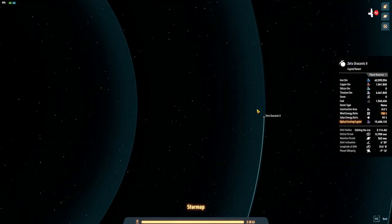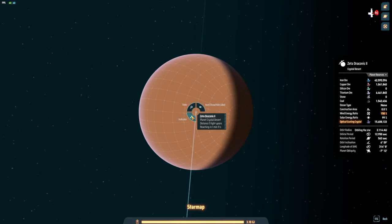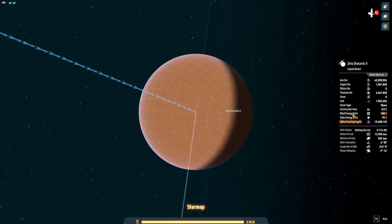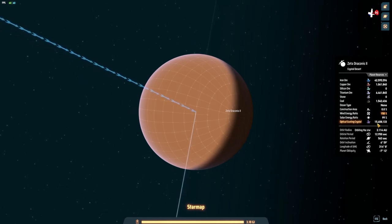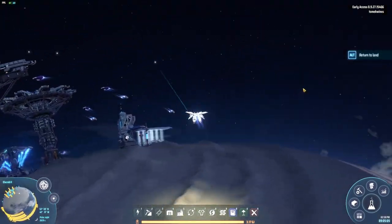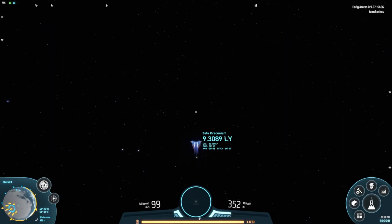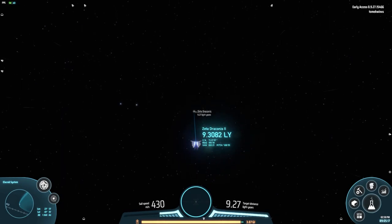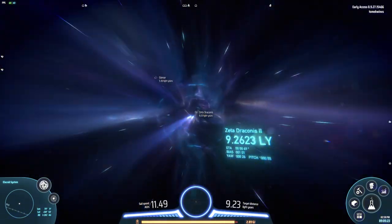This is Zeta Draconis 2, which is a crystal desert. I don't think I've been to a crystal desert before. Look at that wind energy ratio — we are definitely going to be using wind turbines. We have our mission: let's head over to Zeta Draconis and begin extracting the optical grating crystals.